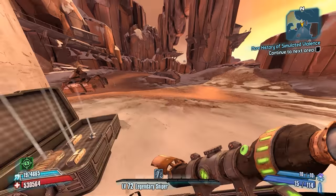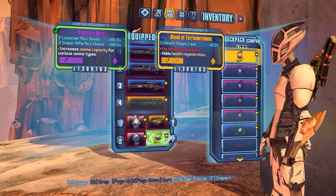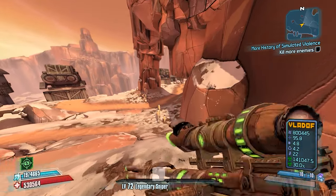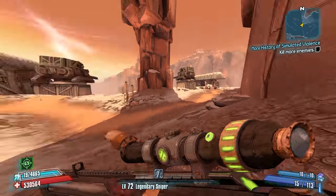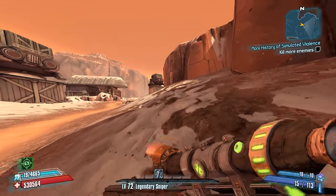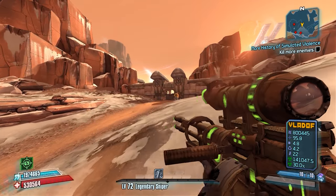Threw on a Stockpile Relic here real quick to get my ammo up to close to maximum before we proceed into this next room. We'll go ahead and throw back on a Bone of the Ancients now so that we actually have increased survivability and damage. Looks like we did get the preferred spawn here in the second room where we have the Constructor up on the hill in the Theater of Martyrdom, as opposed to a bunch of turrets down here, because then we get a bunch of Surveyors when we actually have to fight Scorch. This is just the better run for Zero, so that's good stuff.